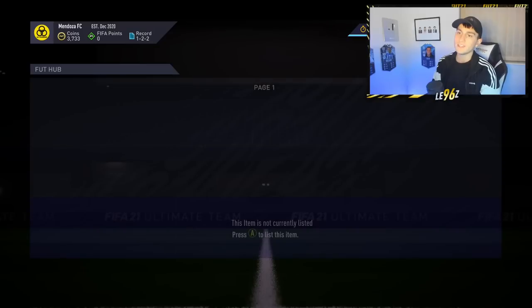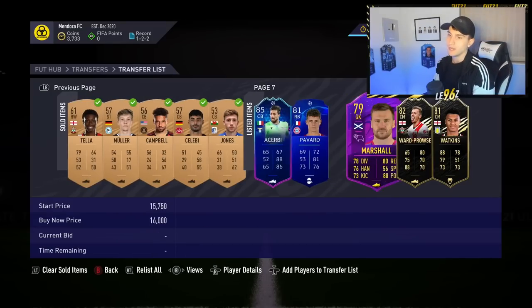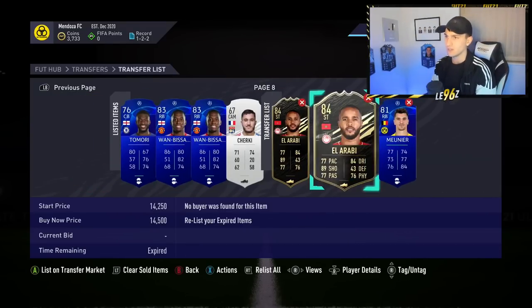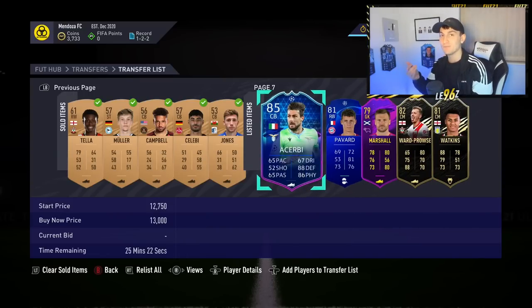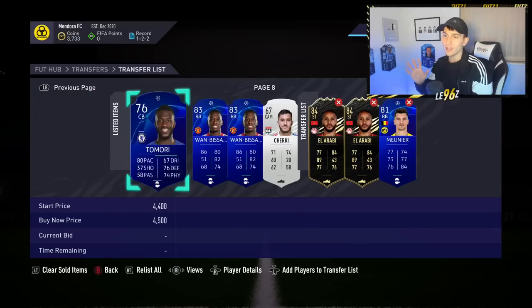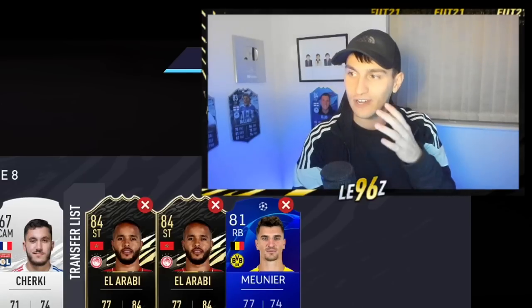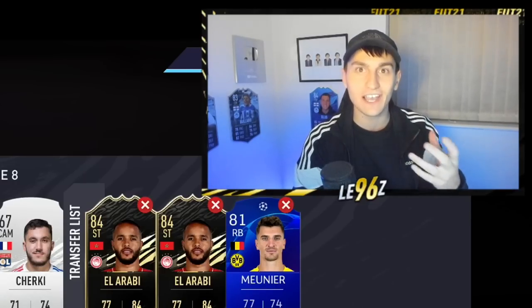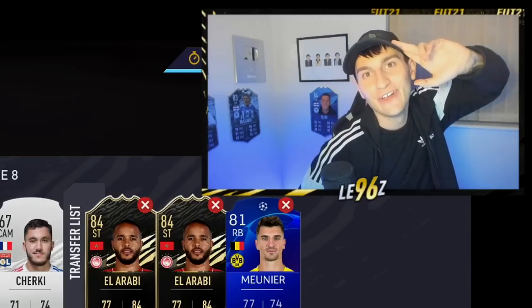Jumping over to the transfer list, we've got all these cards waiting to sell - nine selling at the minute - and once they sell we should be over 100,000 coins. These methods should make you a lot of coins, so go out and try them. This is the end of the video - if you've enjoyed it smash a like, and if you want to see a trading series on next gen drop a like and I'll try to do it as a daily series up until Christmas. Lewis, signing off - goodbye.